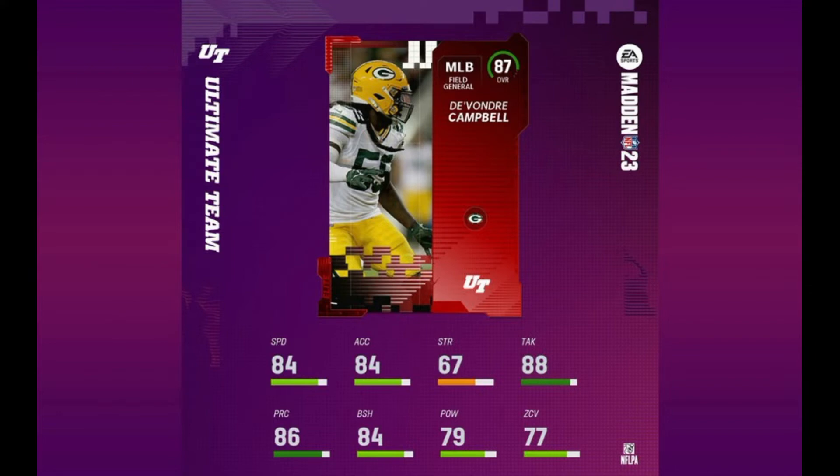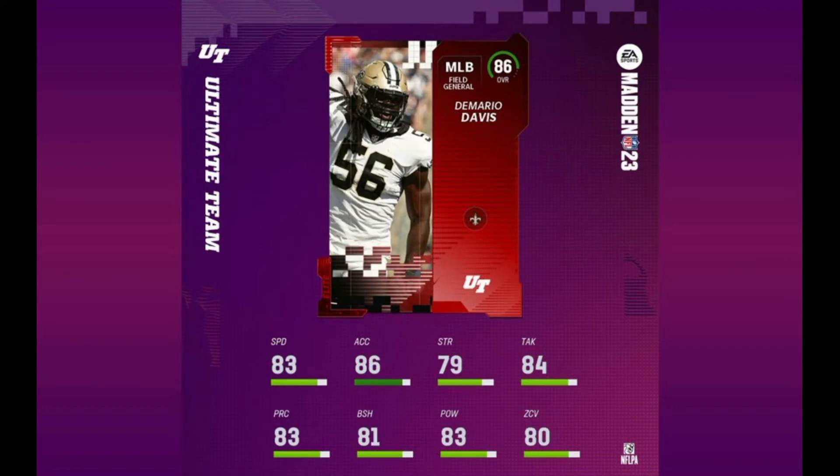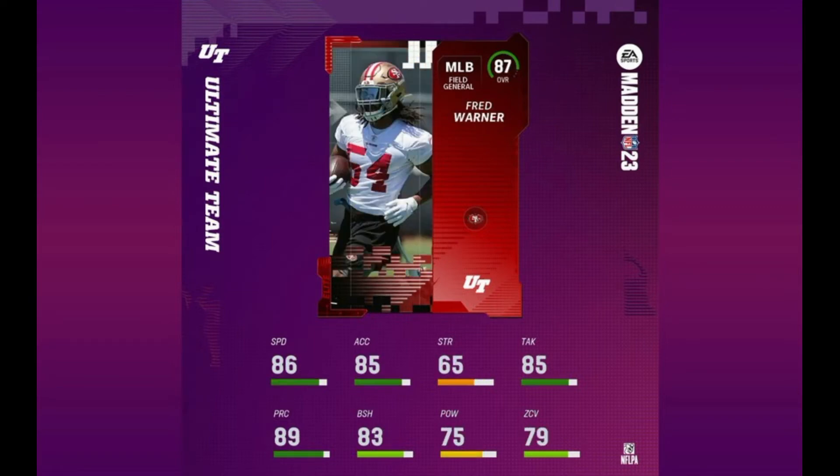Our number one rated overall middle linebacker is Fred Warner at 87 overall. He's got 86 speed, 85 acceleration, 65 strength, 85 tackling, 89 play rec — really good — 83 block shed, 75 hit power, and 79 zone coverage. I still really like the DeMario Davis card better than Fred Warner. DeMario's play rec is six less than Warner's, and Fred Warner's speed is much better at 86. But all of DeMario's stats except strength are above 80. It all depends on what you're using them for.